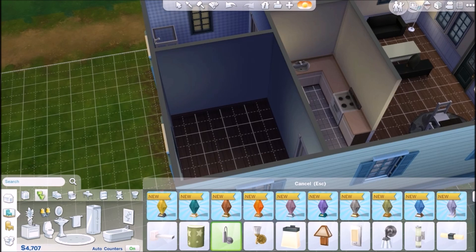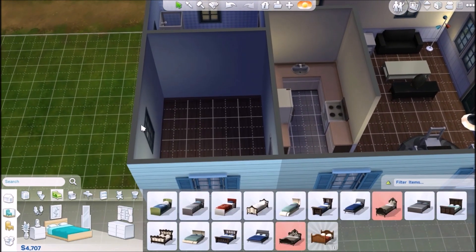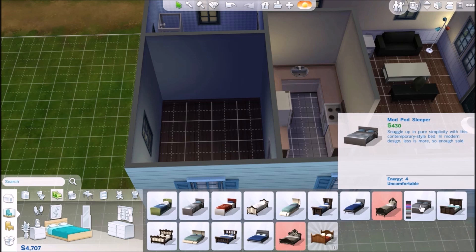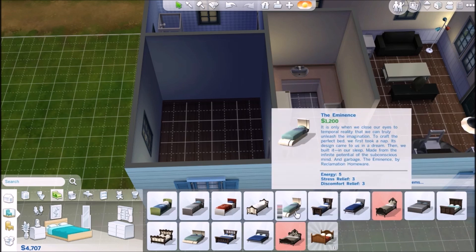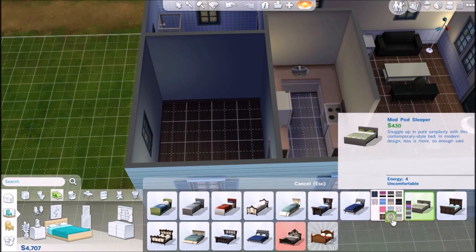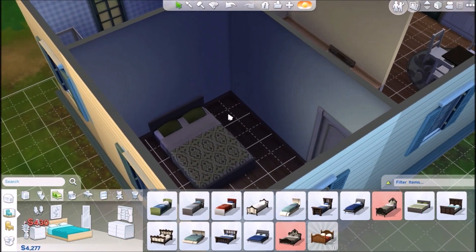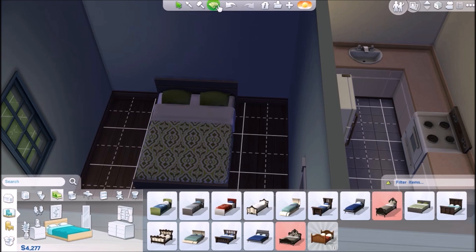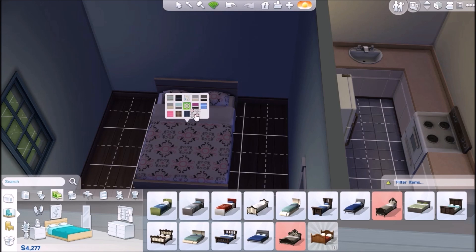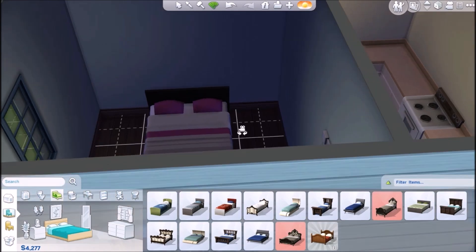Then we'll finish off her bedroom. Let's go ahead to bedroom. Do we want to spring for the $430 double bed or give her something really cheap? I think we're going to go ahead and give her a double bed. Awesome! We'll design it — they have some nice bedspreads. Let's see which one screams Peyton. We'll give her this one.